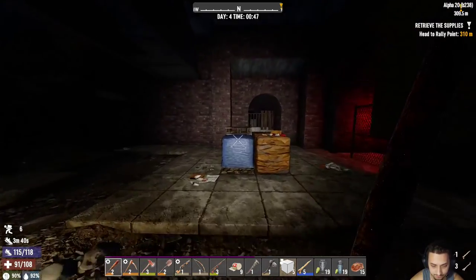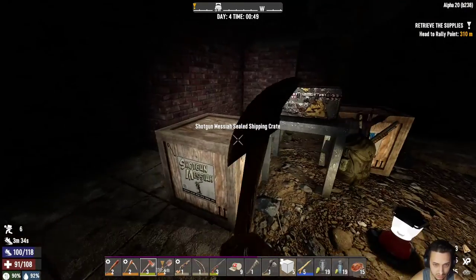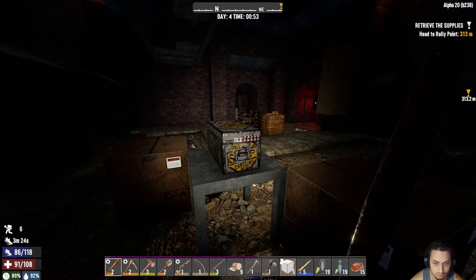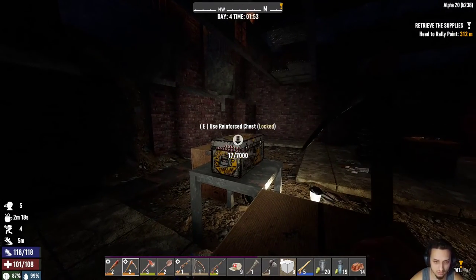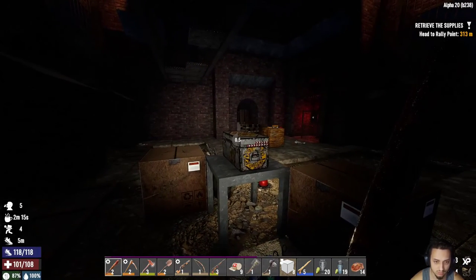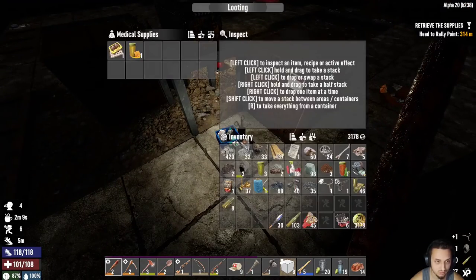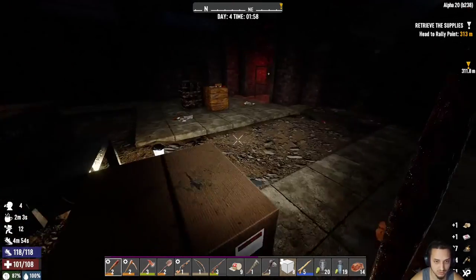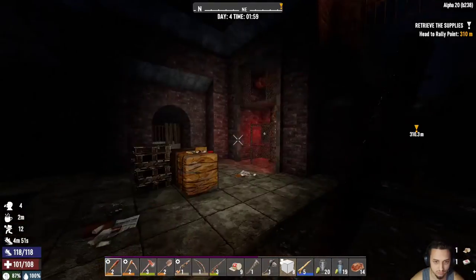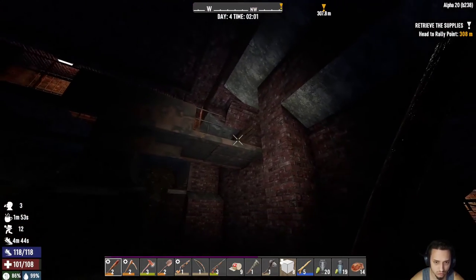I'll repair that. Alright boys, we're back. Let's see if we got anything good — hopefully none of the bone. More crap. What about this stuff? Nothing, nothing, nothing. Man, this place has not proven too good. I think that's pretty much it. I cleaned up the blocks and the wood. I'm not sure which way we should go — maybe we'll go this way.